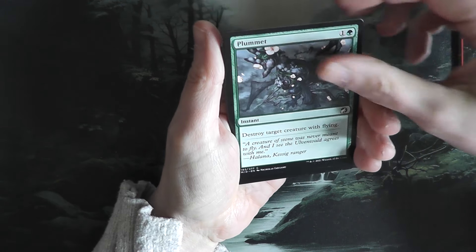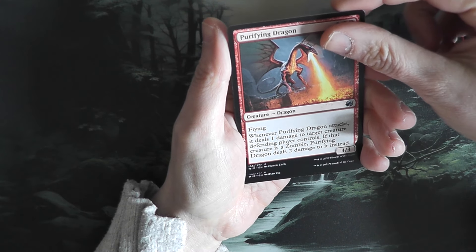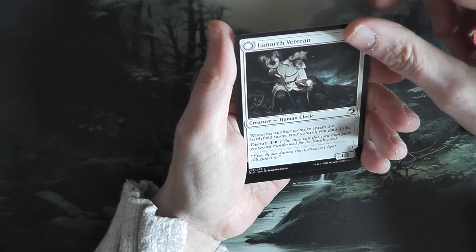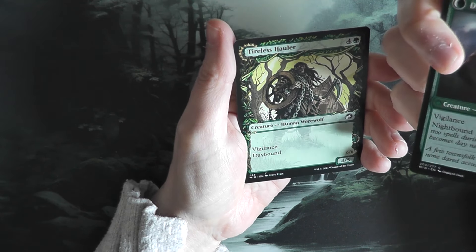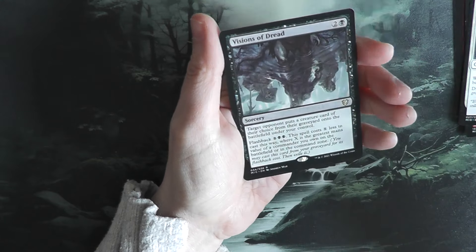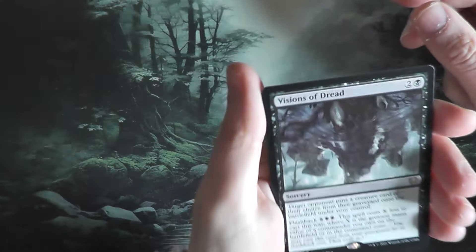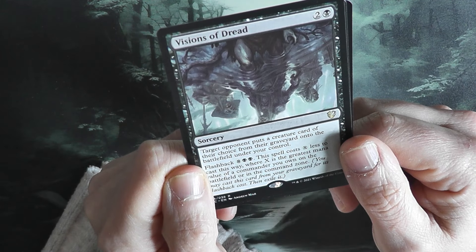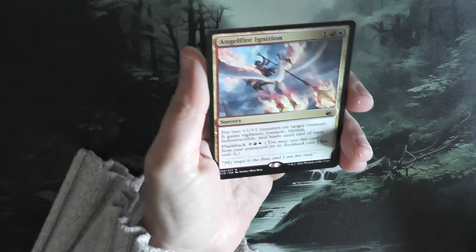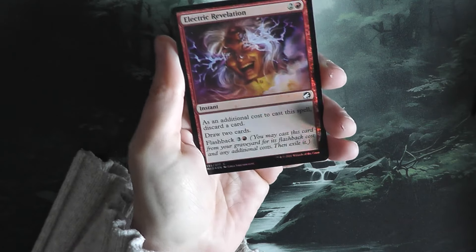Basic Land Mountain, Plummet, Storm Rider Spirit, Soul Guide Griff, Purifying Dragon — uncommon. Cathartic Pyre, uncommon. Lunark Veteran, common. Tireless Hauler turns into Dire Strained Brawler — I don't have this one in the normal art yet, but I've got it now, and again in the old art several times. Visions of Dread — that is from the list. It's beautiful — from the Commander deck. Our rare is Angel Fire Ignition, and Electric Revelation in foil comes out really nicely.